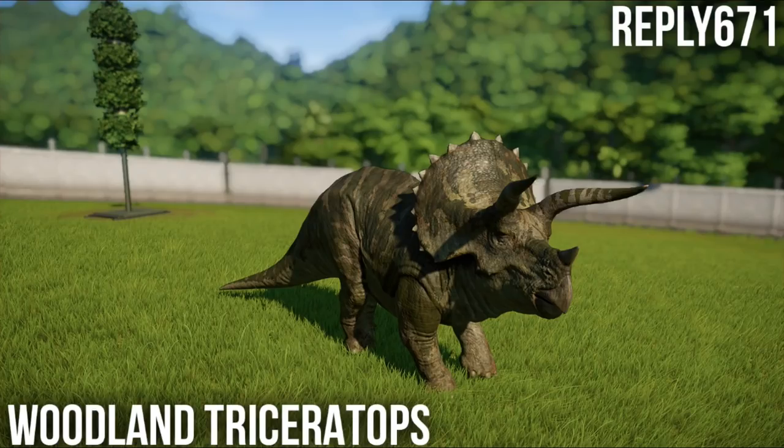Next - Isla Muerta for completing on five-star challenge mode in general gives us a Woodland Triceratops, which is fine. I don't really like how the horns are patterned in the exact same way as the rest of it - the frill and the horns are all a little bit samey. If the horns had a nice normal bone colour and the frill had a slightly different pattern, I think it could be quite interesting. As it is, it just seems a little bit lazy and uninspired.